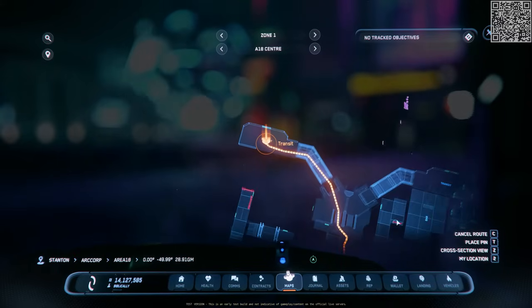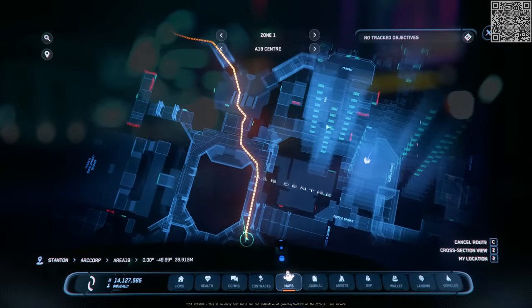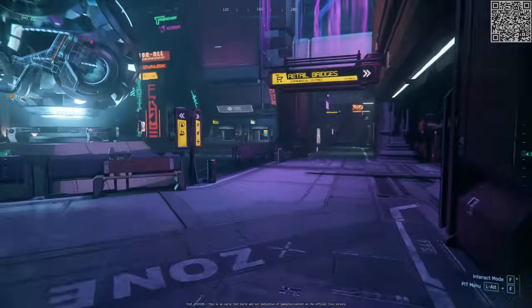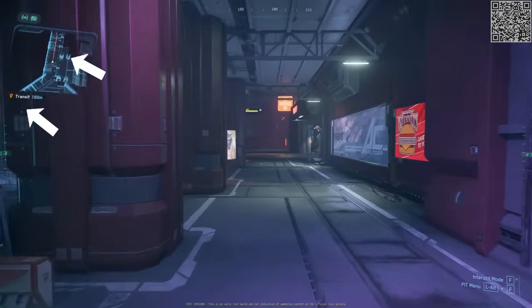For the main areas, it comes in handy and can be very reliable. Once the route is marked, the path and distance will be displayed on the mini map.